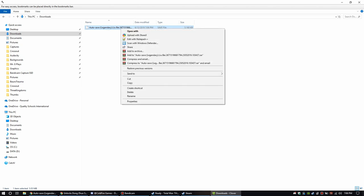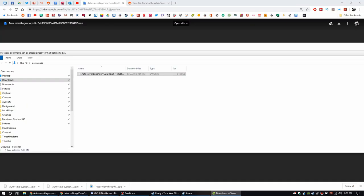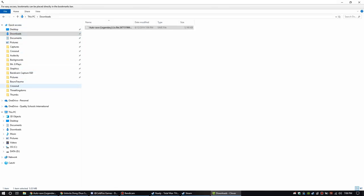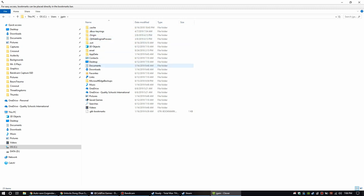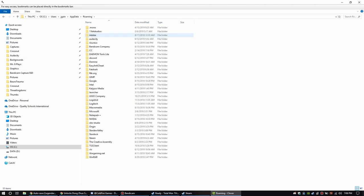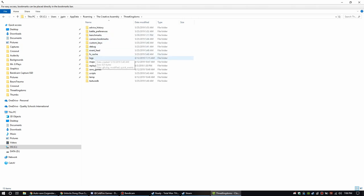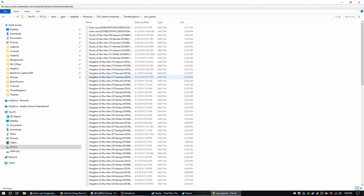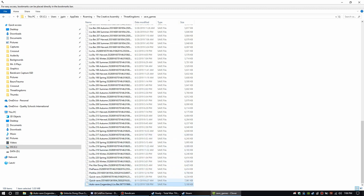At Legendary LuBu, we're gonna grab that, go ahead and cut it, and we're gonna stick it into our user files. So we're gonna open this up, go to Users, grab our user folder, go into AppData, go to Roaming, and we're gonna look for Creative Assembly, Three Kingdoms, and then we're looking for Save Games.